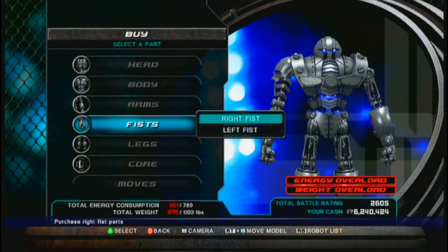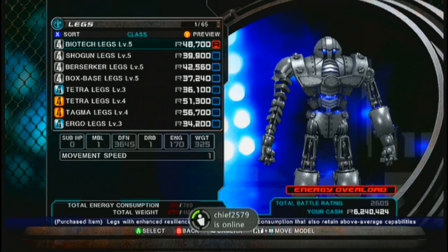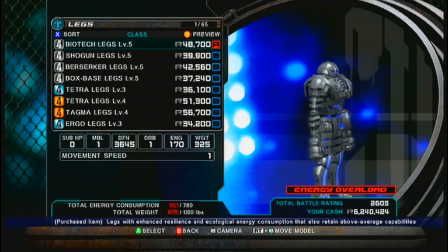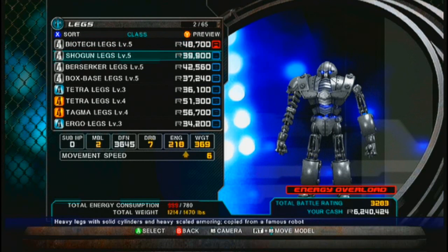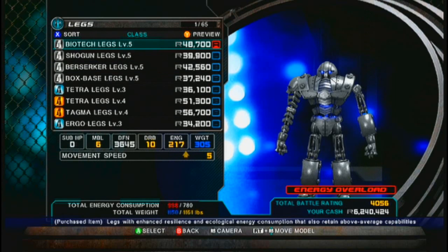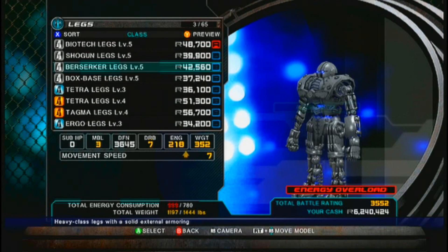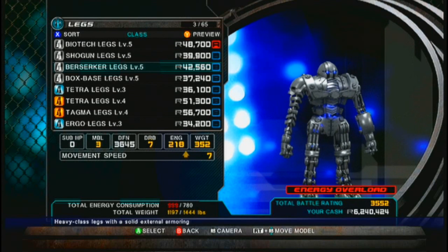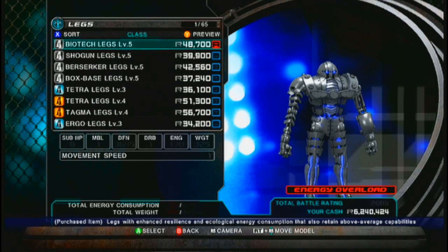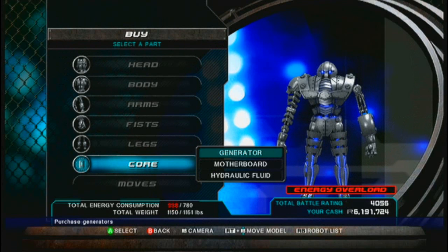When we go to our legs — the Biotech ones? Yes, they're all right: weight is down, mobility is up, durability is up, and energy is also up. But the Berserker — movement speed is much higher, durability a little lower, energy one higher, mobility much less. I prefer Berserker because they move better, and the Berserker allows you to hold more weight. Let's buy the Biotech right now just to have them.